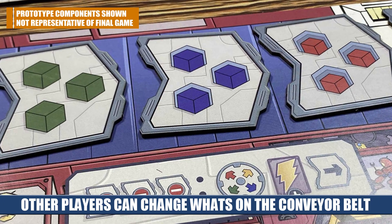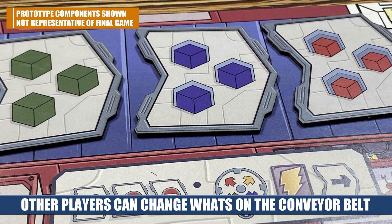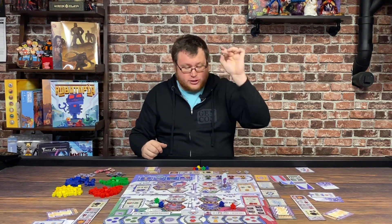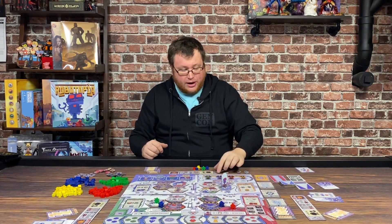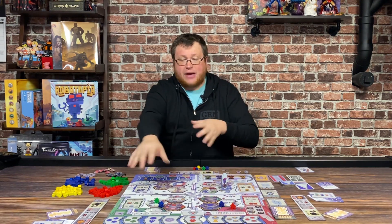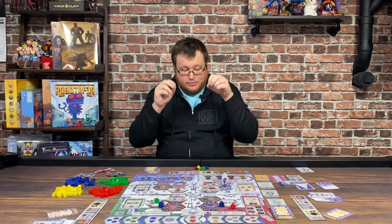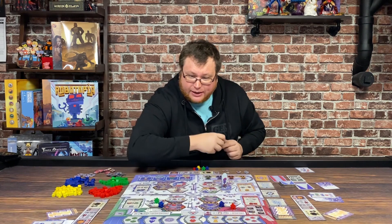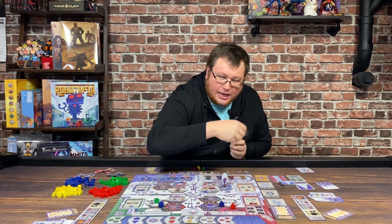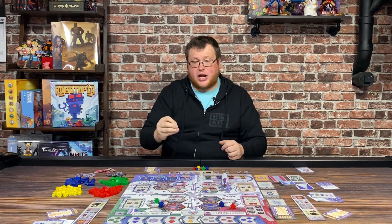So some number of cubes, potentially robots — every time you go there, you're going to turn those things in and take a wild token of your shape. This can be used in any of the guilds. Now I've got a random wild one and a yellow one. I only need one more to potentially have access to all four guilds, but that's only half the battle — you'll have to actually place these as well. Every time you utilize that conveyor belt, everything is going to shift down, and you'll notice that one conveyor belt piece is always going to be in the center with a bright spotlight — this is called the anvil space. Certain actions or cards let you take whatever benefit is in the center, so you might want to wait and see if people are manipulating that conveyor belt to get the resource or robot you specifically want.